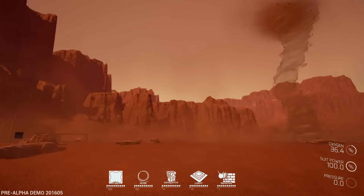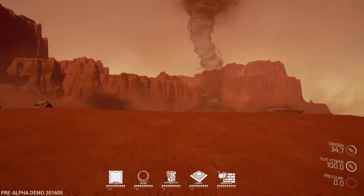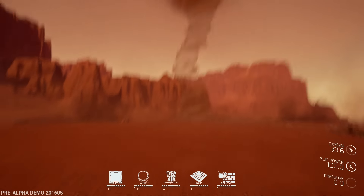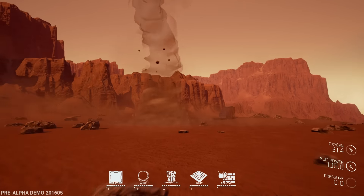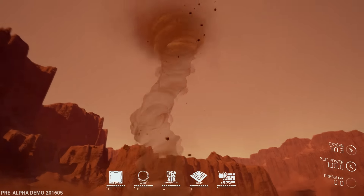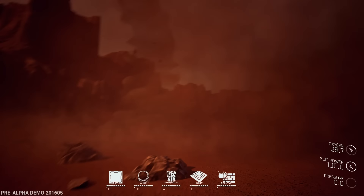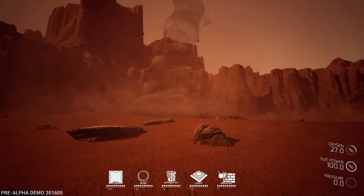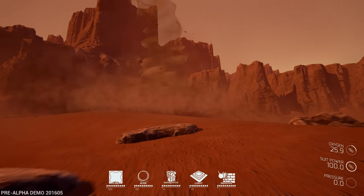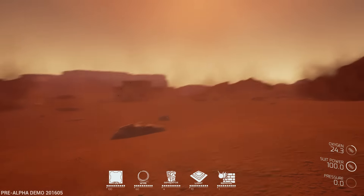I kind of want to test this out - we have to see what happens when we walk into this tornado. It might not do anything to us right now, but I would imagine it's going to absolutely destroy us. Oh it is! Look at this - we're actually getting some effects from this. So there are sandstorms, whirlwinds, all kinds of things you've got to worry about.